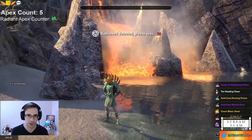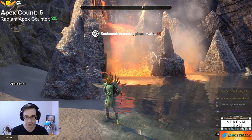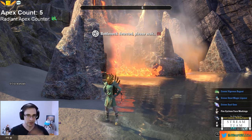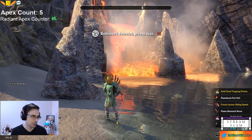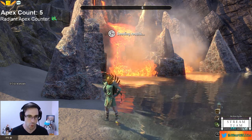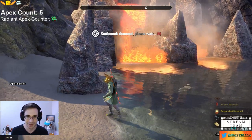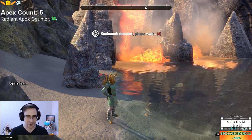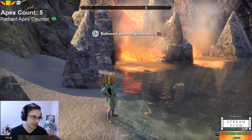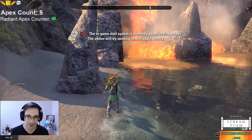The Crown Crate Tracker add-on is sending information about this to the community and aggregating the results. My results today were pretty good — five Apex including one Radiant Apex. If you want to get the Crown Crate Tracker add-on and help add to the data, that will be helpful.